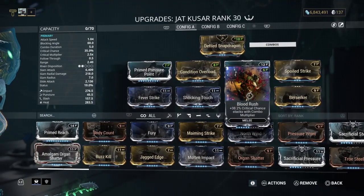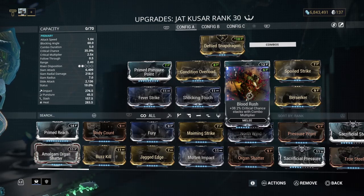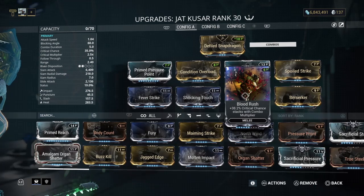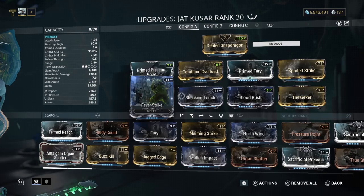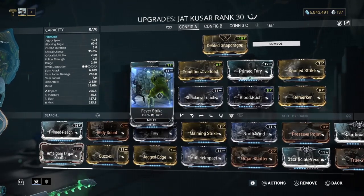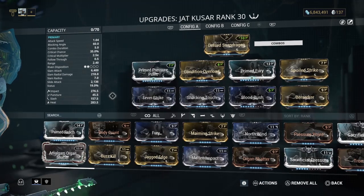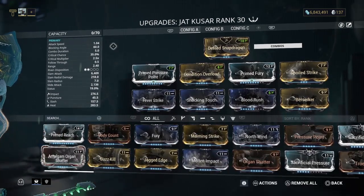Blood Rush for crit chance, and that's stacked with combo. If you're just using melee, your combo goes up, so you're getting around 38% crit chance. That's only at 38% — I'm going to assume it goes up to 50 or 60 maxed. I've never maxed out Blood Rush so I can't comment. And then Fever Strike and Shocking Touch for Electric. I suppose you could swap those out for Viral, but I don't think it's going to be as good. That's something I could try later.